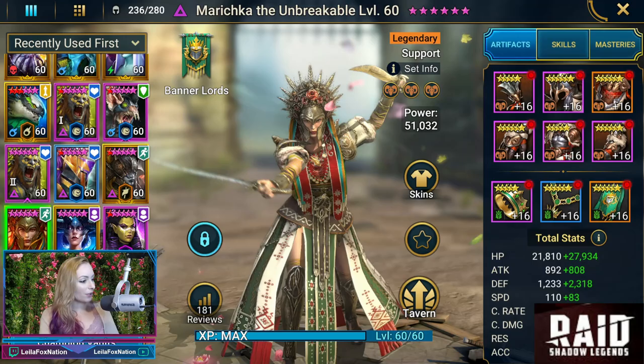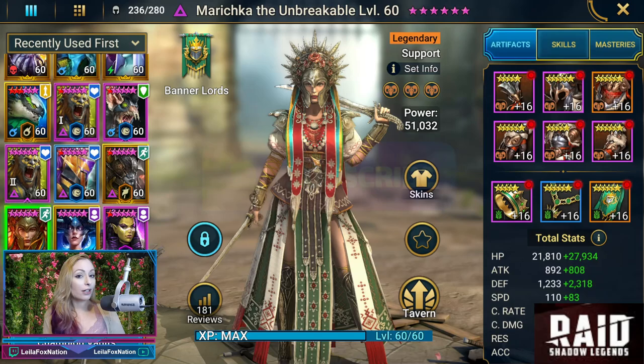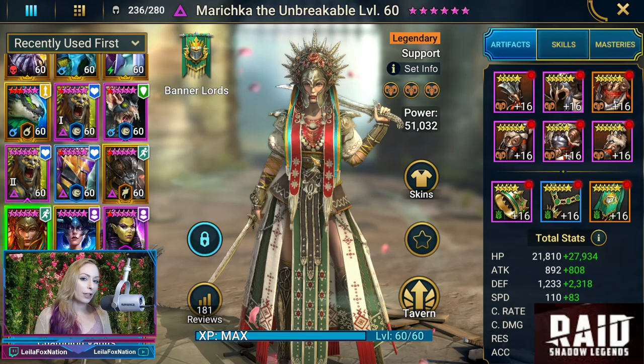Hey guys, I'm Layla. So today we have a showcase for Marichka the Unbreakable. I'm so excited. She is a beautiful champ added to the game — a Ukrainian-inspired champ if you guys did not know that. This champ along with Taras are very, very important to Raid.